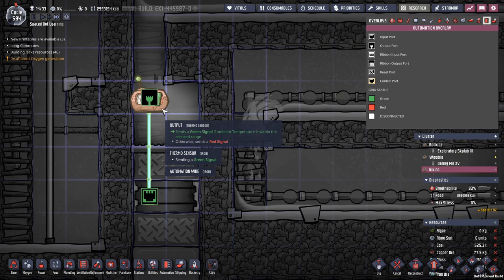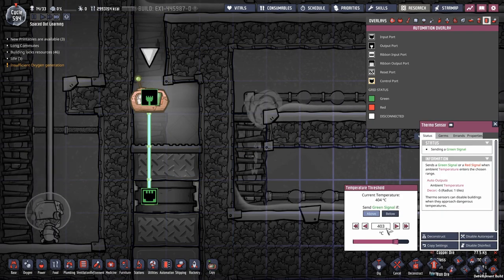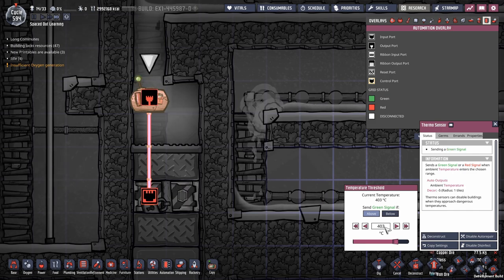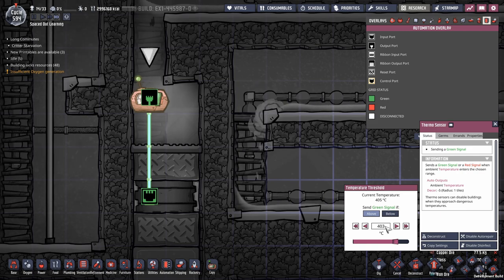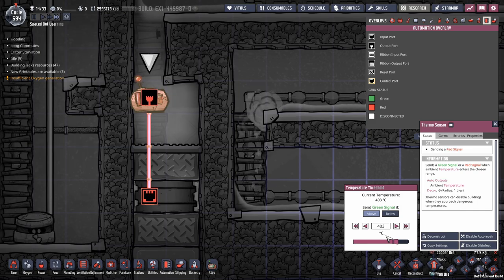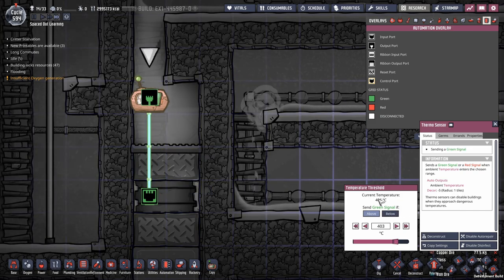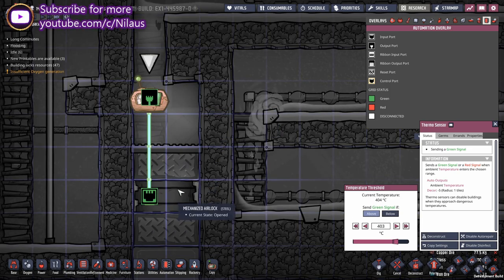Keep the automation very simple. It basically says: if the temperature is above 403°C, open the door. You can probably do 402°C — the phase transition actually happens 2 degrees higher than the listed point. So when the temperature goes to 403°C, it opens the door.